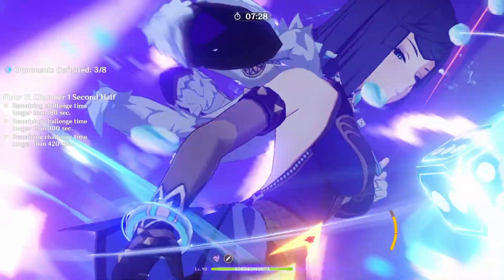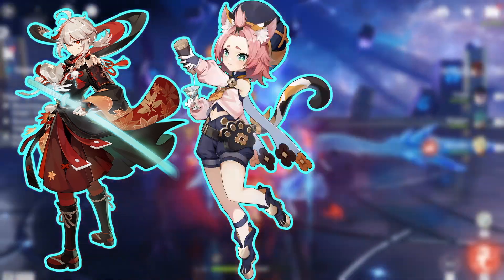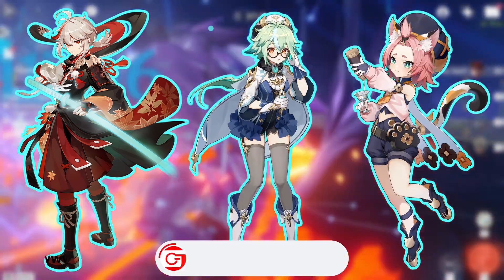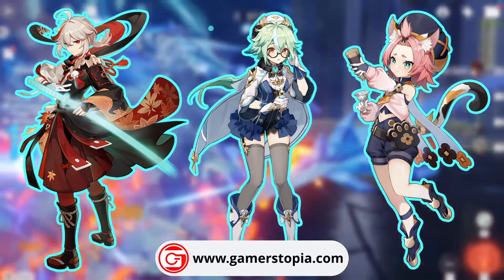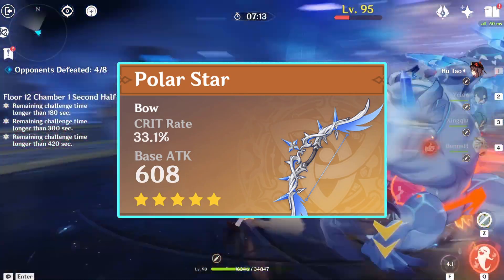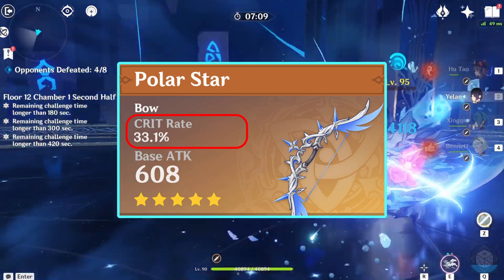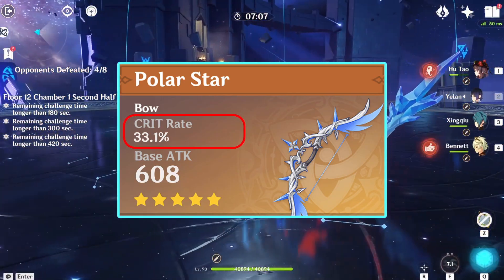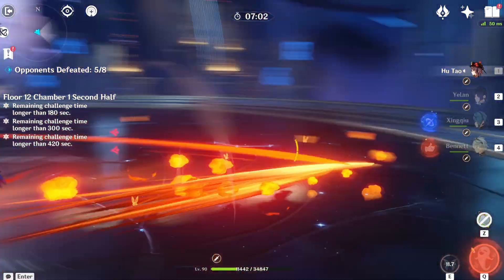Examples of those characters are Kazuha at Constellation 2, Diona at Constellation 6, or Sucrose. Check out our Yelan Team Comp video to know more about the best characters that work with her kit. The Polar Star falls between Hunter's Path and Skyward Harp, elevating her crit rate by up to 33.1%. Yelan can leverage its weapon effect, particularly for her Elemental Skill and Burst Damage Amplification.